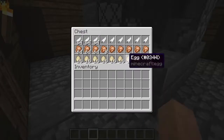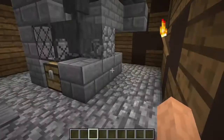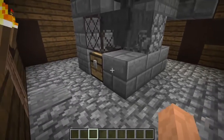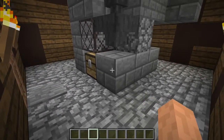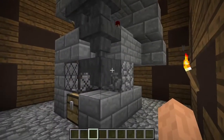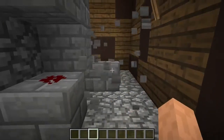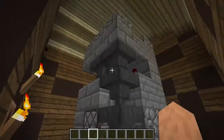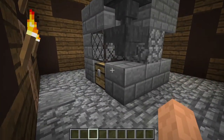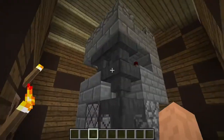You get cooked chicken and feathers from it at a constant rate as long as it's loaded. So today we're going to do a tutorial on how to build this automatic chicken farm. It's three by three and five and a half blocks tall. Let's hop into my redstone world and I'll show you how to build this.